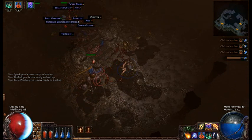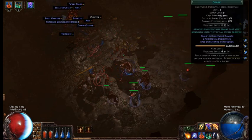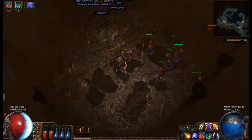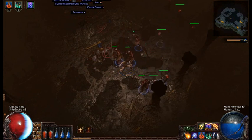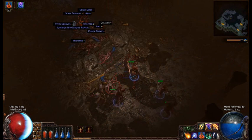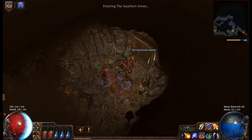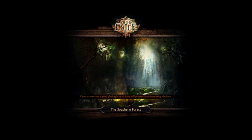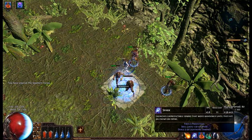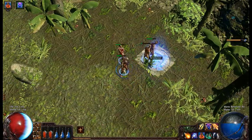Just to recap: you basically move your cursor to an area to summon them. This episode is quick and simple, just to show the skeletons and how to use them to consolidate your enemy so they don't have anywhere to go. They get pelted with AoE — whether it's spark or any AoE spell — you just send the skeletons in to consolidate your enemy and pelt them.